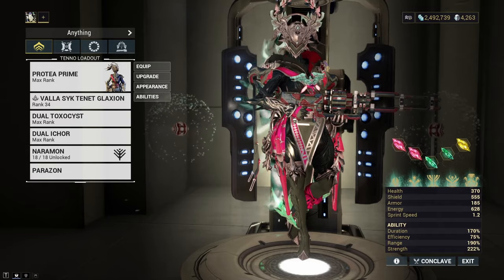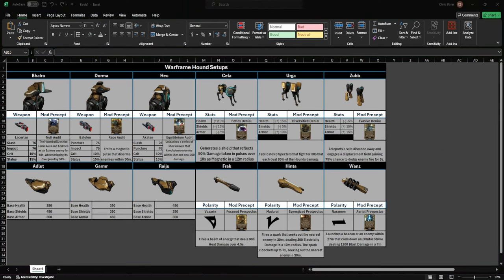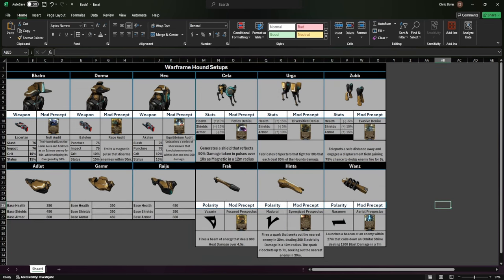When it comes to using a Hound, you have been given a ton of options — four options to pick from. You have your model, which is the head, essentially. You have your core, then you have your brackets, and then you have your stabilizers. Each one of these does a variety of things.